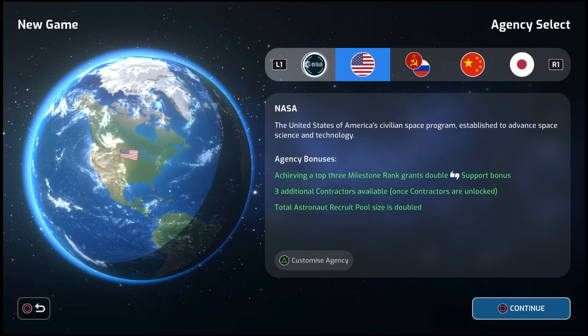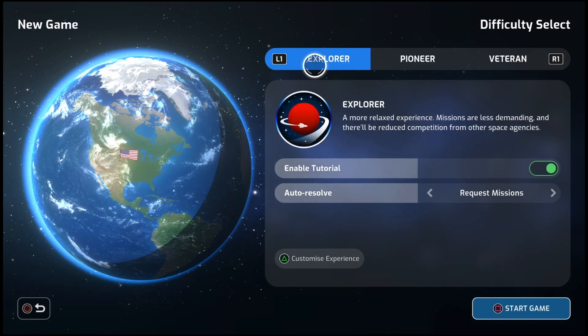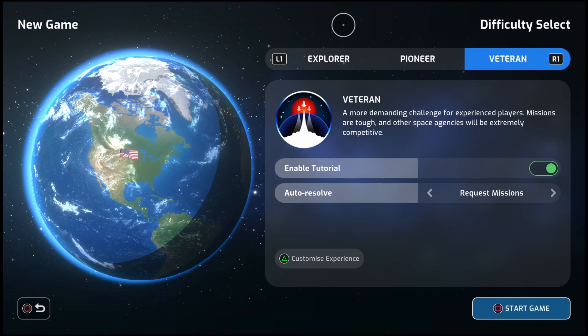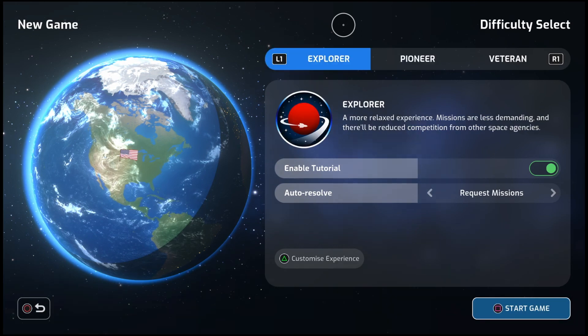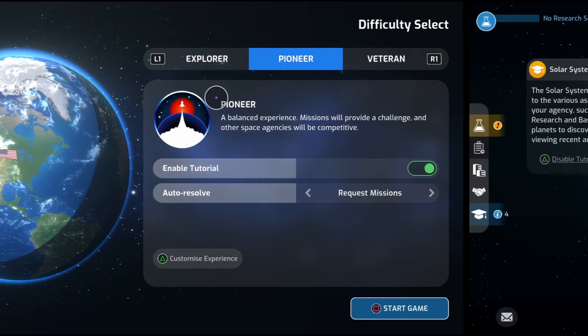You choose your space agency — they have different bonuses. I'm going to play as NASA on the Pioneer difficulty, which I think they consider to be normal. The tutorial will be enabled, and like I said, there is a lot of reading involved, but I will talk about the important stuff. So let's get to it.